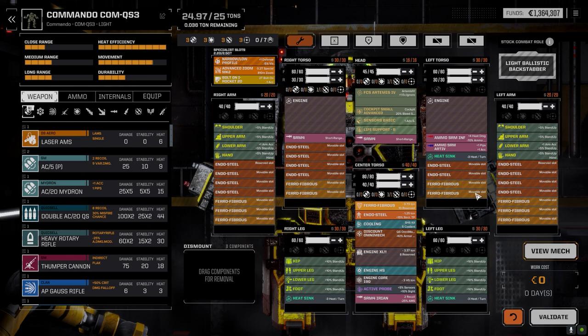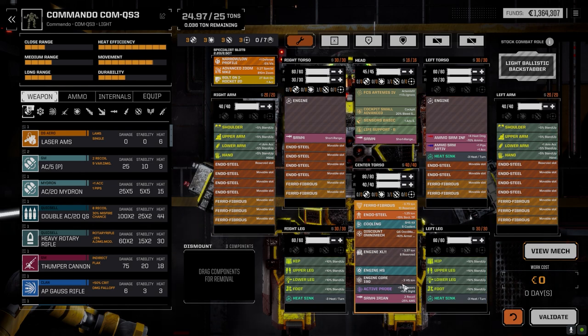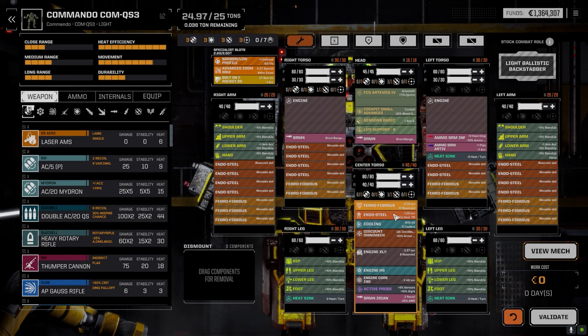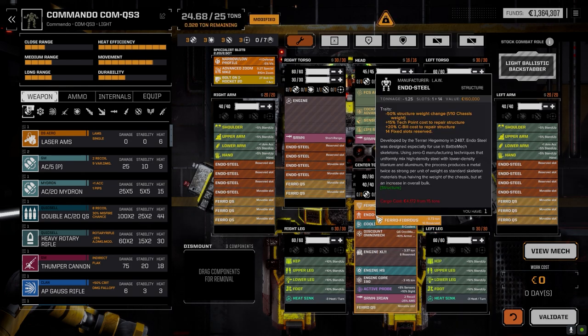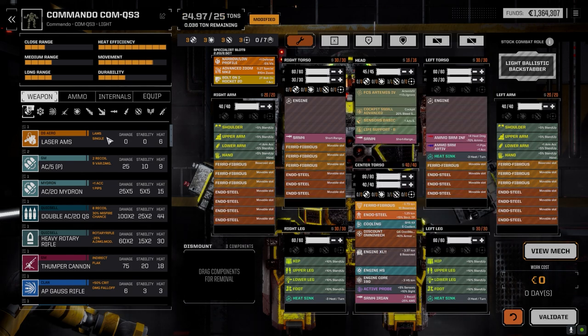We've got tons of space. Once we get a double heatsink kit that'll be a little different — we'll need to get three heatsinks in here, so I'll probably have to pull some stuff out, whether it's the Pharaoh or Endo. If we can find clan Pharaoh or clan Endo that'll help. Pharaoh drops our armor so it might end up being the Endo that we drop — we'll have to see.